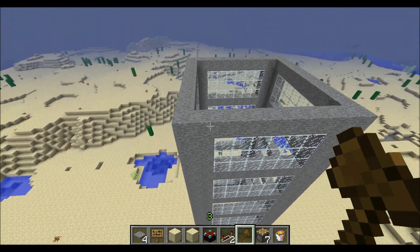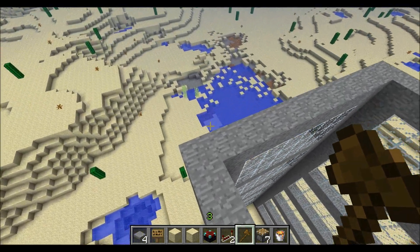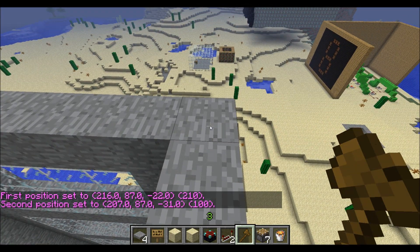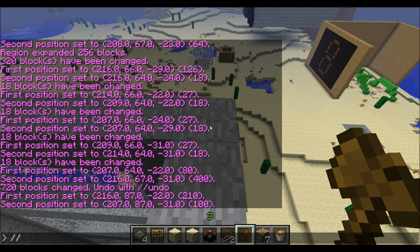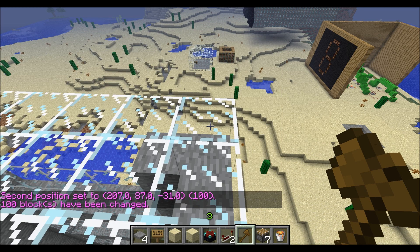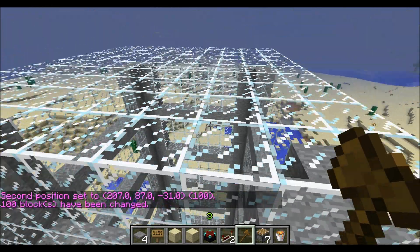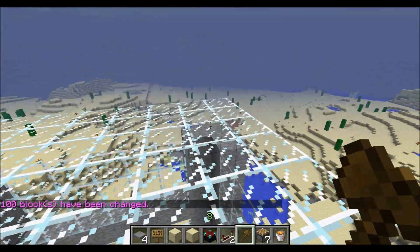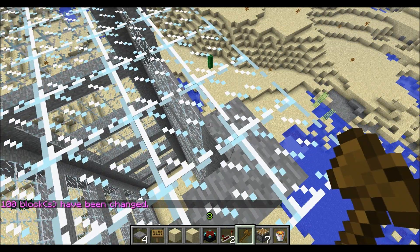And let's say you want to make a roof — this bit is easy as well. Select area 1, select area 2, set... what should we make it out of? And there you have a glass capsule roof. I mean, I could have made that higher so this would frame all the way to the top.